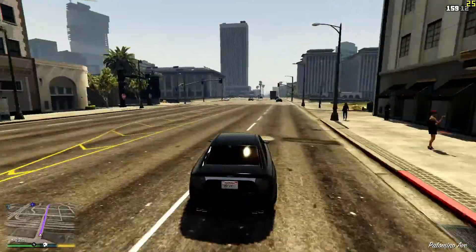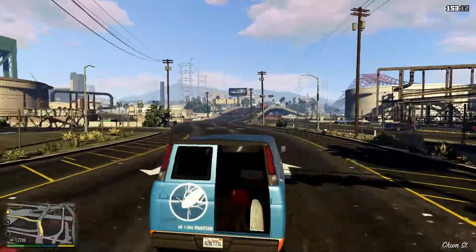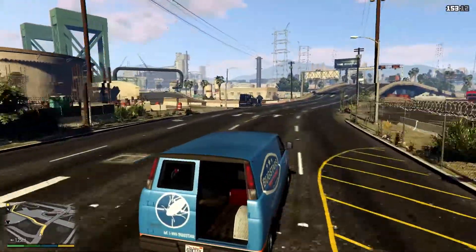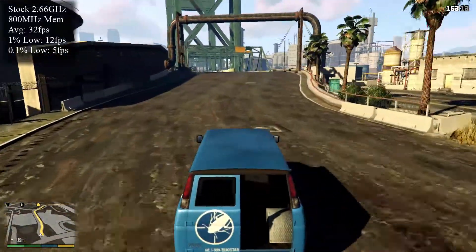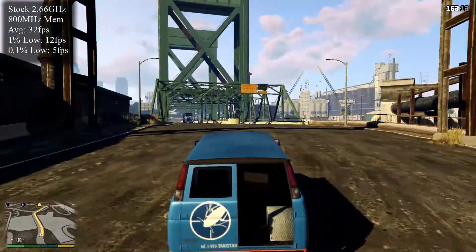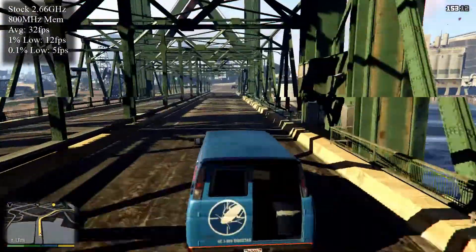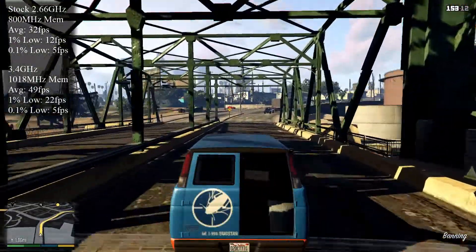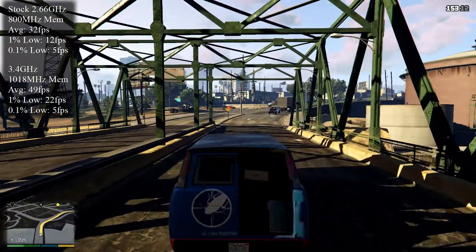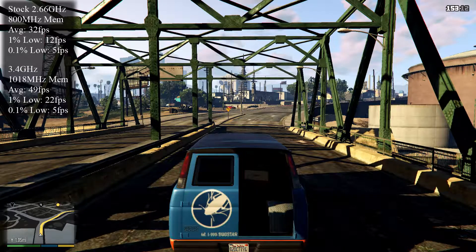When overclocked to 3.4GHz however, the game did perform a bit better — still stuttery, but it became almost playable. Across a 30-minute FRAPS benchmark, the game averaged 32 fps at stock, with 1% and 0.1% lows of 12 and 5 fps respectively. At 3.4GHz it managed an average of 49 fps, with 1% and 0.1% lows of 22 and 5 fps respectively. Despite the performance increase, I wouldn't recommend the E6750 for GTA V at all.